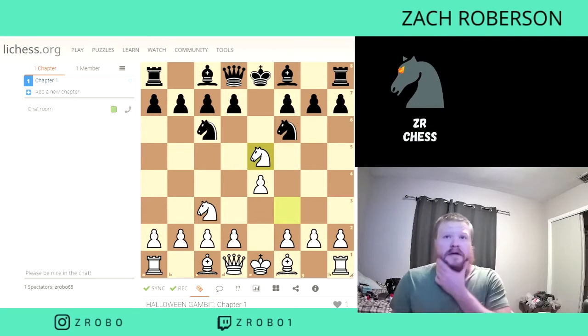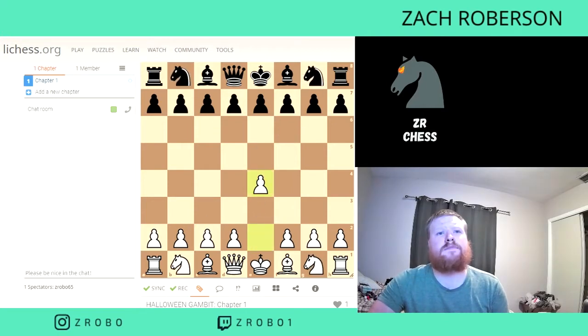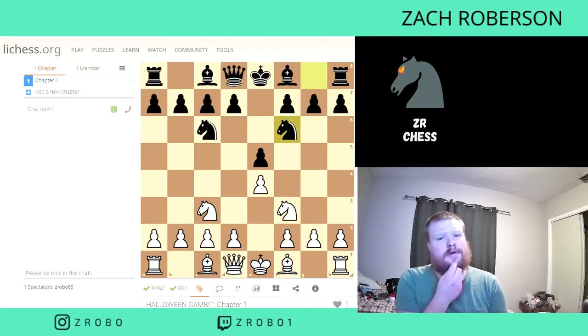It's called the Halloween Gambit. This one is going to give up material right away. We start off E4, E5, and then we get into the Four Knights defense. The Four Knights defense is when you just have four Knights on the board. This is a pretty common opening. You're going to see this a lot as White and Black.